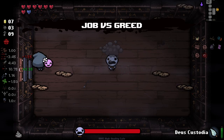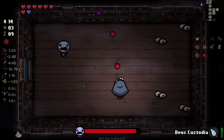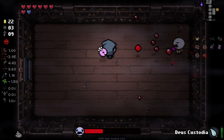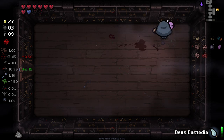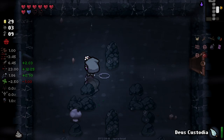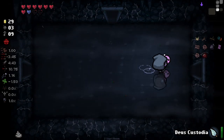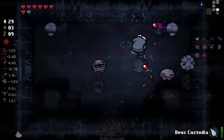I'll take it. Actually go and collect the money before we do anything, because otherwise he'll just take it all. I've got Cricket's Head for right now. We've got a lot of money out of that. This is what I mean about not really minding if we lose Humbling Bundle at this point - because we've gained a ton out of it so far. I'd like to keep it, but if we do lose it it won't be devastating.